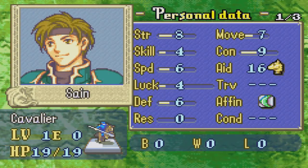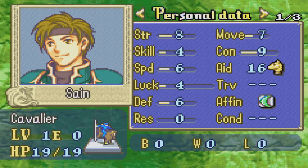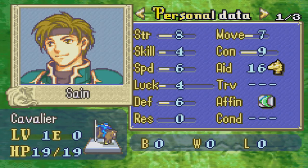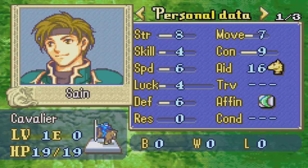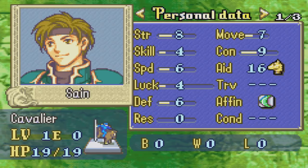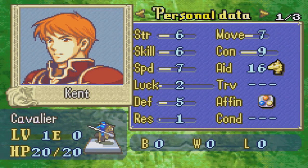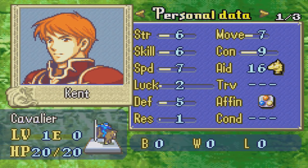Sain has really, really high strength. In fact, Sain has one of the highest strength growths in the entire game, really only being beaten by one character who has a 5% increase over him. So he has a very high strength growth. His other stats aren't too bad, but in terms of skill and speed, Kent is a little better in that department. In terms of defenses, they're about even, but Kent has a slight advantage — more of a 5% to 10% advantage.